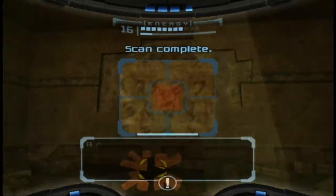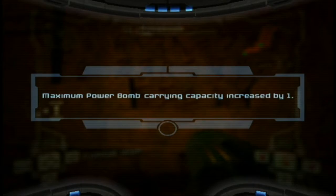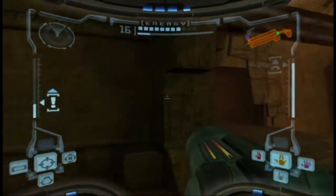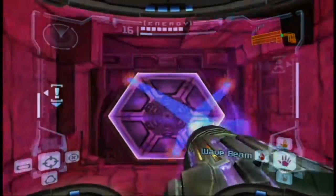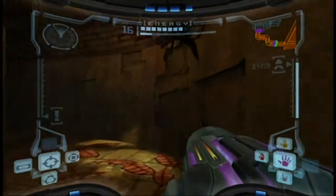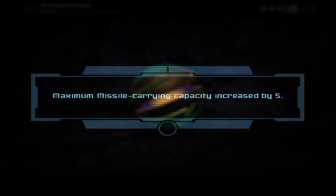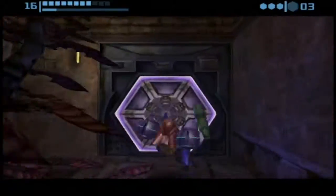Okay, so first of all there's a Toeslawl right here, and then there's a Power Bomb expansion right here. So let's just keep going. And this is the Training Chamber access, which means that there is actually something here — a missile expansion.